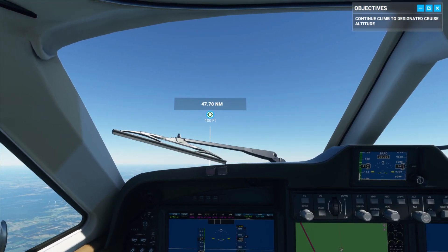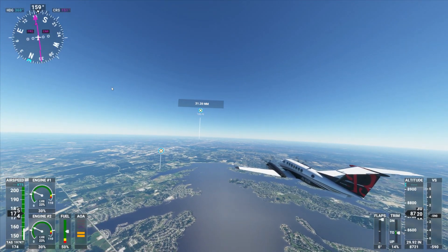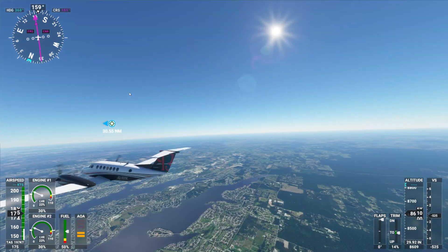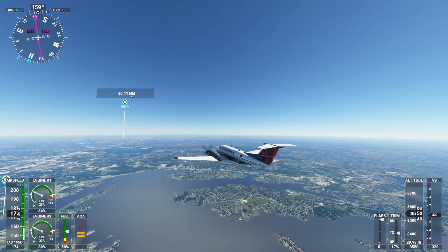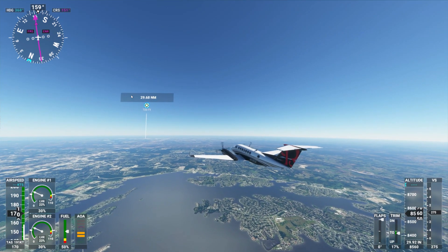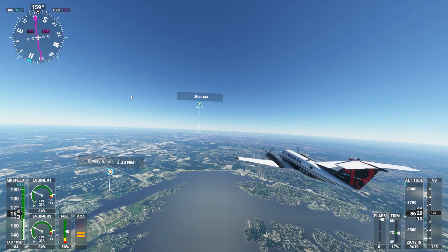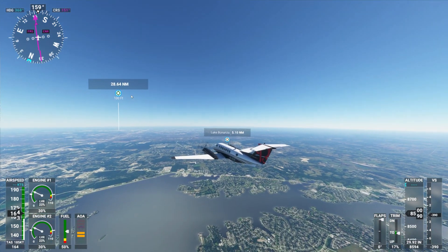Houston approach, Beechcraft Alpha Sierra X-ray Golf Sierra Kilo — request clearance to transition Bravo airspace. Houston approach: Beechcraft Alpha Sierra X-ray Golf Sierra Kilo, cleared through the Bravo airspace. Golf Sierra Kilo. 28 miles out.